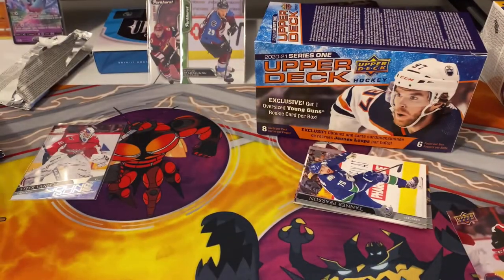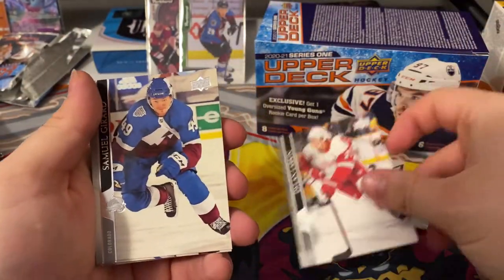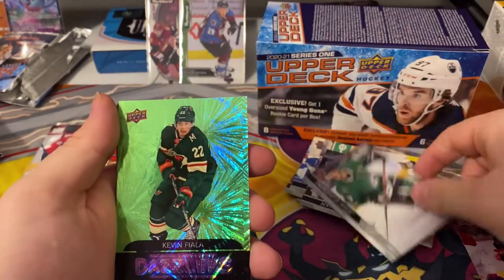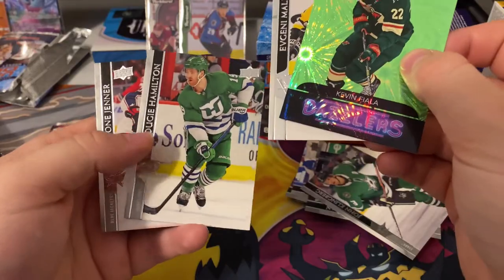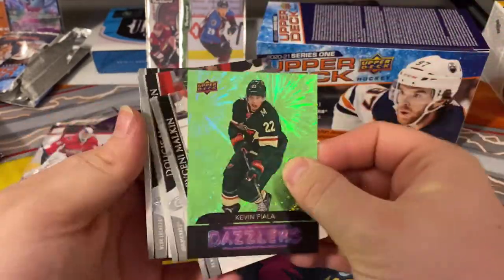I think I'm just gonna wait till Series Two. I'm sure there's gonna be a canvas — there'll be more rookies in that one. So Gerard Hyman, Klingberg, and our first Dazzler of Kevin Fiala — that's pretty cool. Malkin, Hamilton, and the Hartford Whalers jersey — that's pretty sick.